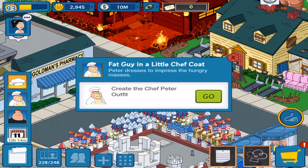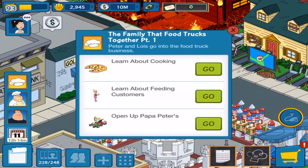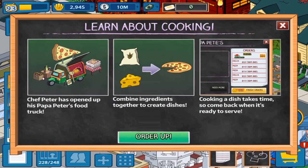Create the Chef Peter outfit. We'll look at that at the end of the video. Let's actually learn about the cooking. Chef Peter has opened up his Papa Peter's food truck. Combine ingredients together to create dishes — looks like wheat, cheese, makes pizza. Then we have to cook it, and there are different types of dishes. I just have to wait for it to be ready to be served, so there's a wait time. Pretty neat way of doing it.